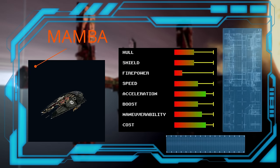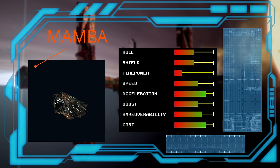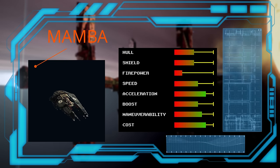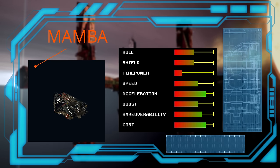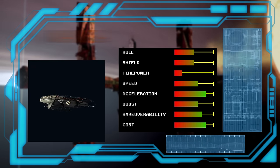The next Xyarth fighter is the Mamba. Fast, maneuverable, and cheap, this is their patrol and interceptor craft. It also holds the distinction of being the only Split fighter with two shield generators, as well as having only two guns. I wouldn't use the Mamba outside of a fast response role — not because it is bad, but because the Asp is so much better at it.